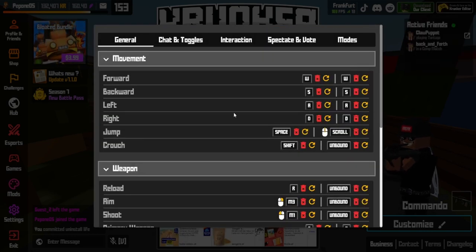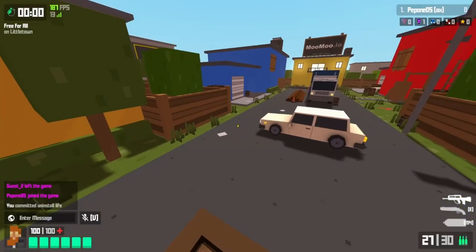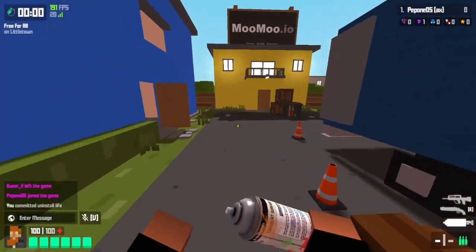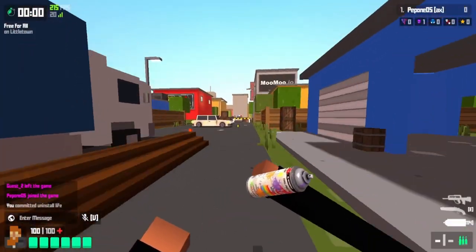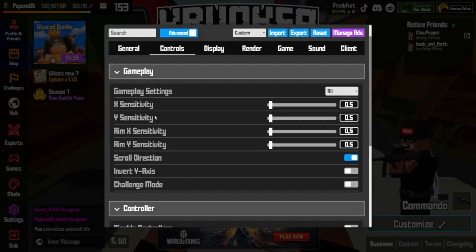For key binds, you can do whatever you want, except I'd recommend setting spray to M1 in space — so every time you press left click or jump, you spray. This is very useful for getting the spray can, because you need 50,000 sprays for that. For sensitivity, just don't go too low or too high.